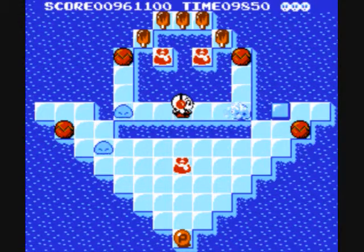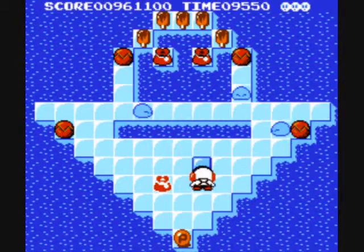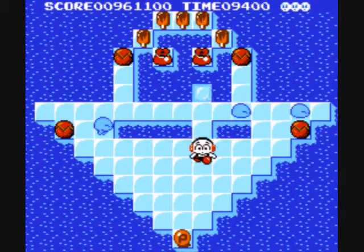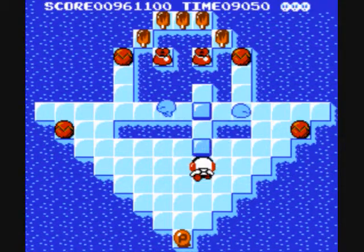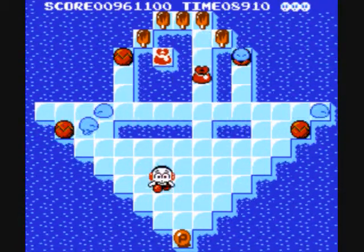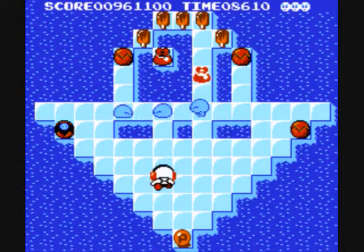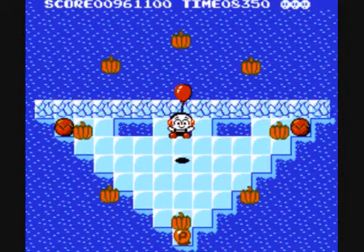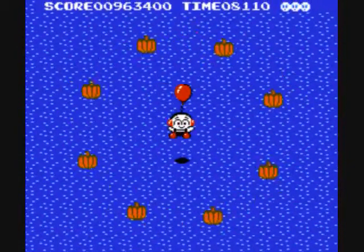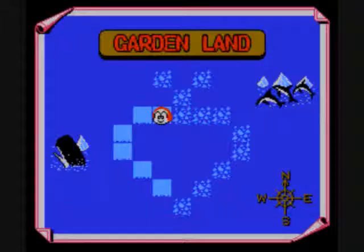We're up to four enemies now — four things we gotta deal with. Starting to get to be a pain in the butt. This is just a simple level, nothing really too difficult about it. Just make the bridges, get the things. For those of you who haven't noticed, you do have a timer in the upper right-hand side of the screen. For some reason it uses an extra zero digit — I don't know why, it just does. But I think that's so it can translate into the score easier, because this is a very primitive game — it's back in the day.